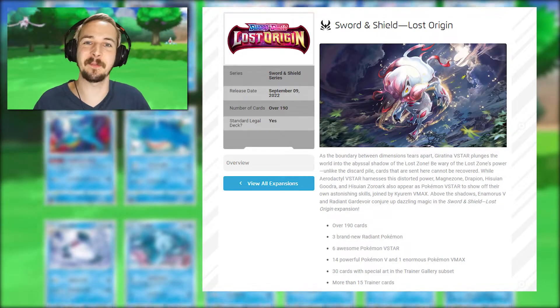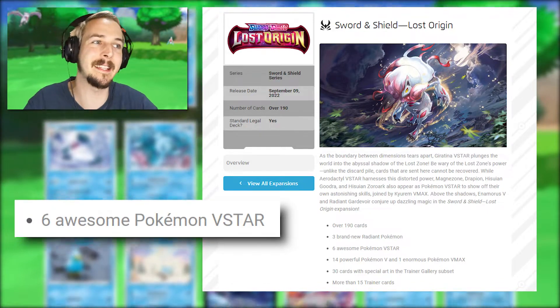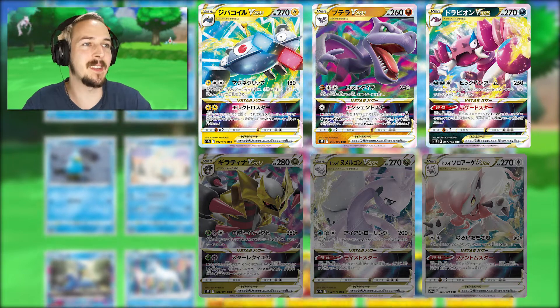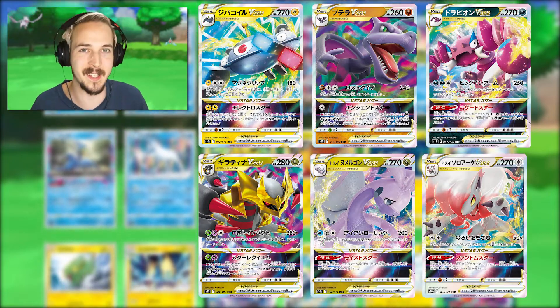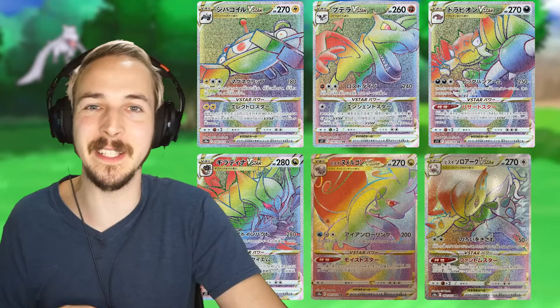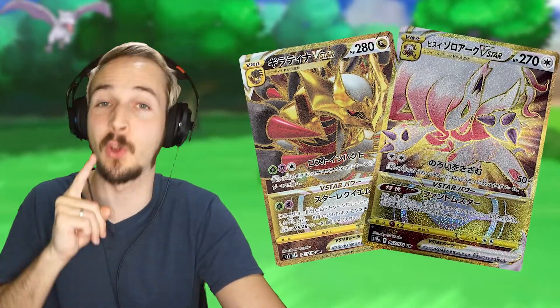The official website also tells us that we can expect six V-Star cards. These V-Star cards will most likely be Magnezone V-Star, Aerodactyl V-Star, Drapion V-Star, Giratina V-Star, Hisuian Goodra V-Star, and Hisuian Zoroark V-Star. All these V-Star cards could also come as Rainbow Rare Secret cards, and Giratina and Hisuian Zoroark could also come as Golden cards.